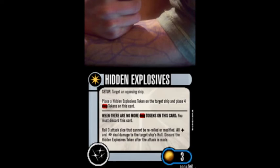Our next card is a secondary weapon, Hidden Explosives, and costs three points. Setup: Target an opposing ship, place a Hidden Explosives token on the target ship, and place four time tokens on this card. When there are no more time tokens on this card, you must discard this card. Roll three attack dice that cannot be rerolled or modified. All hits and critical hits deal damage to the target ship's hull. Discard the Hidden Explosives token after the attack is made.